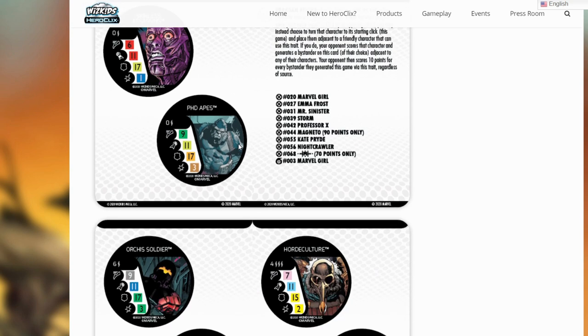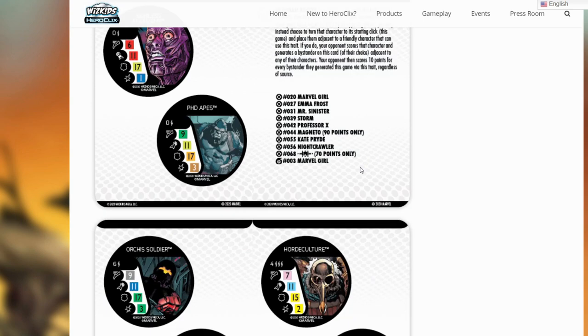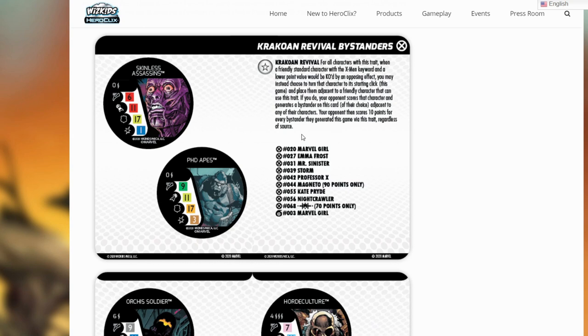The final part is your opponent scores 10 points for every bystander they generated this game via this trait, regardless of the source. So the first one would net you 10 points, the second one 20, then 30, and so on. We opted to go with just the 10-point cap so that it wouldn't get too crazy if one person really got a good turn, but we will leave the correct scores in parentheses throughout the video.